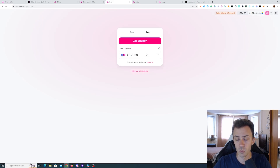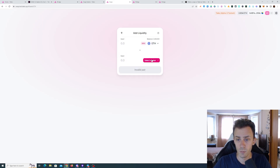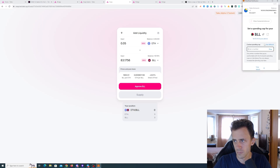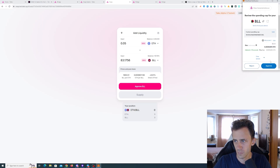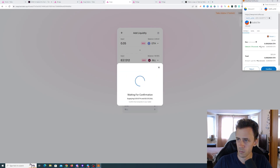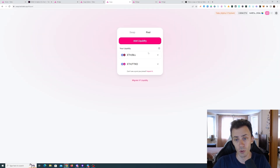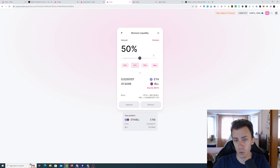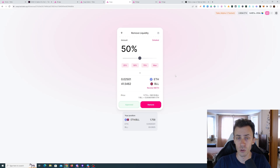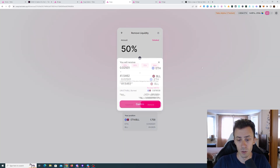Now let's provide liquidity. This step is not mentioned in the Taiko guide but I still recommend doing it. I already have this pool from Alpha 3. Let's do ETH plus BULL. Now we can supply. As an additional step, you can also remove some liquidity — I suggest just do 50%. This is just for extra transactions on this testnet; you don't have to do it. The one part I suggest not skipping is the swap — everything else you can skip.